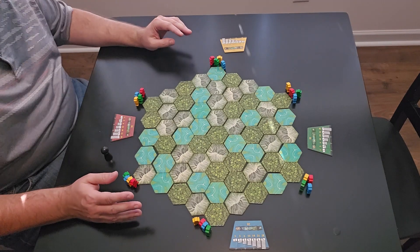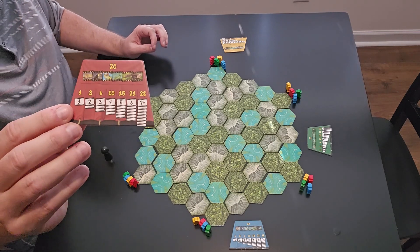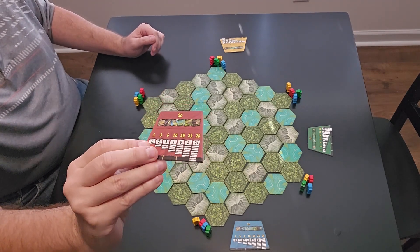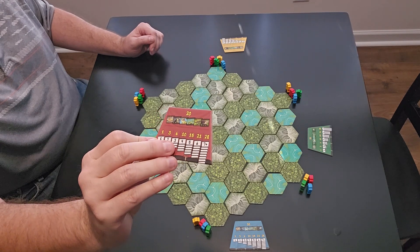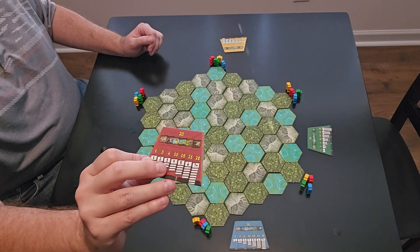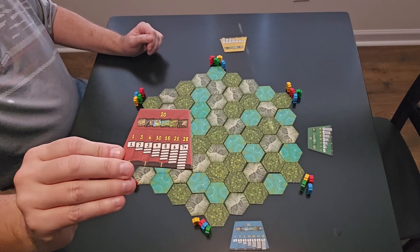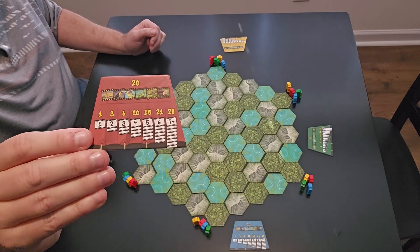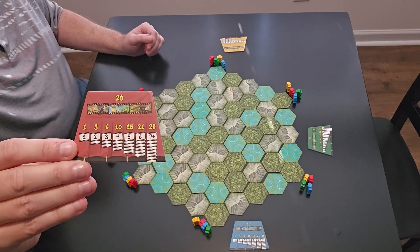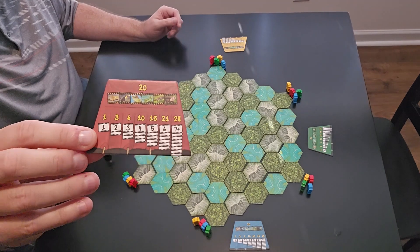What you're trying to do in this game is find the most animals you can. For every one animal you find, you get one point. For each pair, you get three points. If you have three of one animal, you get six points. Four is ten, five is fifteen, six is twenty-one. If you have seven or more, you get twenty-eight points. At the very top, if you manage to get one of each of all six animals, you get twenty points for each complete set of six.